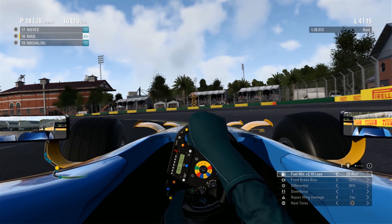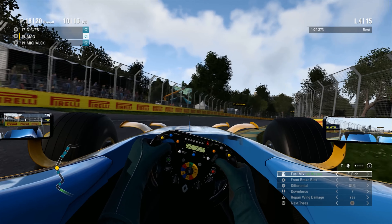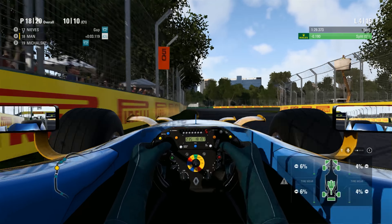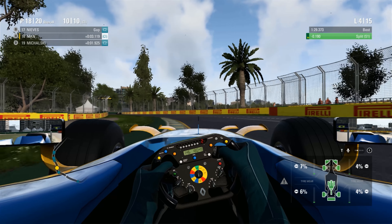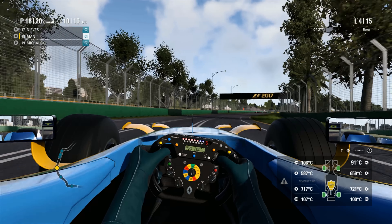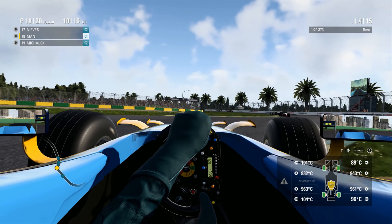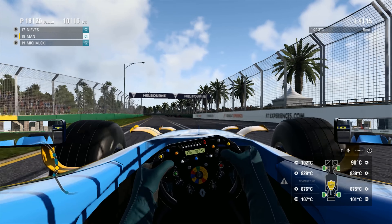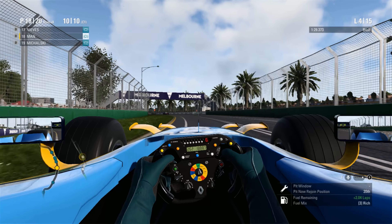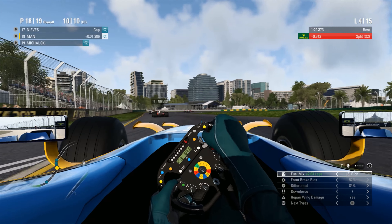A 4-6 up ahead. Wear rates are nominal on the tires. Everything else looks healthy. The engine is a little hot. Look at this train — you can get all kinds of track position here. Fuel delta is plus two. We are still running in Mix 3.